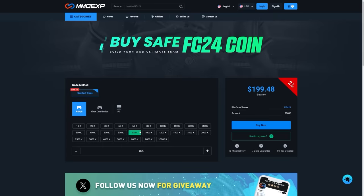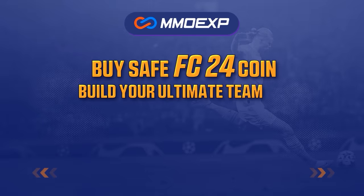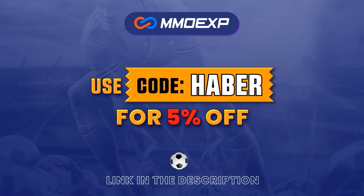If you guys are looking for cheap, fast, and reliable Ultimate Team coins, check out mmoexp.com — link in the description. Save 5% using code HABER.